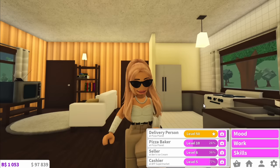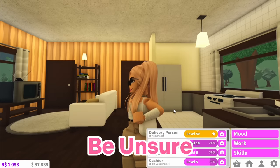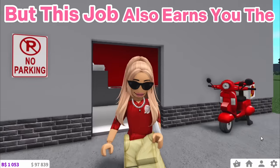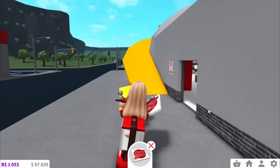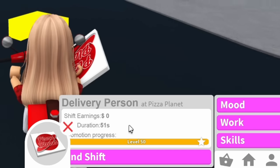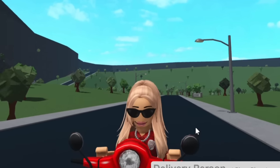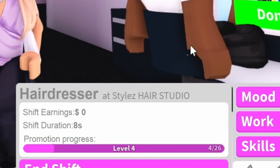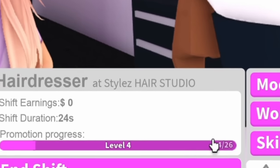Once you've settled into your new home, you're going to want to get a job. If you're new, you might not know which job is best — most definitely pick delivery person. Not only do you get a great uniform, but this job earns you the most money the quickest, and it can be quite entertaining. You get to explore the map, which is really good when you're new, while making money. At level 1 in pizza delivery, you start earning $40 per pizza, whereas working as a hairdresser you'd only earn about $14 per hairstyle. Pizza Planet is a lot quicker, and it's the only job where you gain two level ups per delivery.